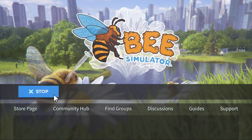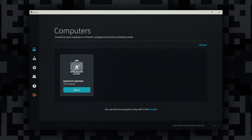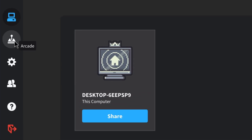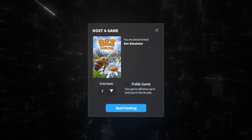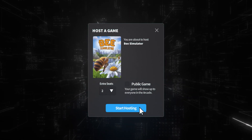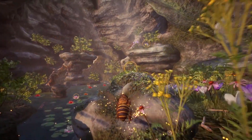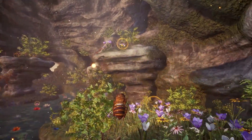Step two: open up your copy of Bee Simulator on your machine. Step three: fire up that brand new application you installed, fly your way to the arcade tab, and choose to host Bee Simulator. Make the session public to let anybody come in and experience any of the game modes with you, or keep things private so only you and your friends can enjoy the party.